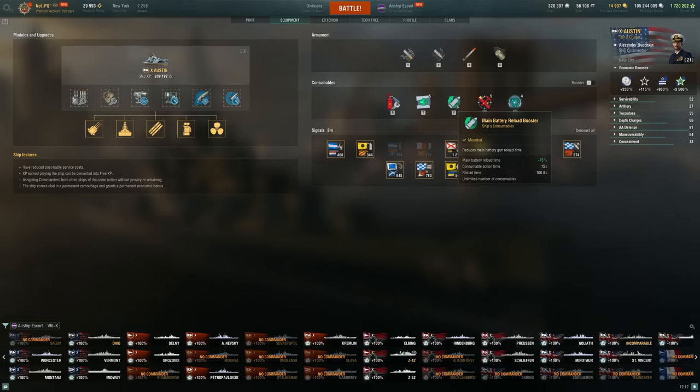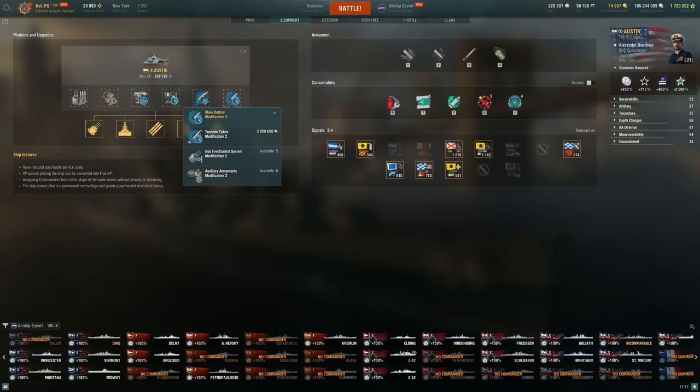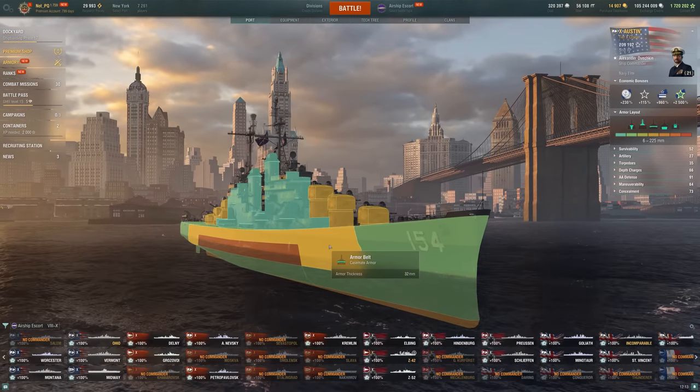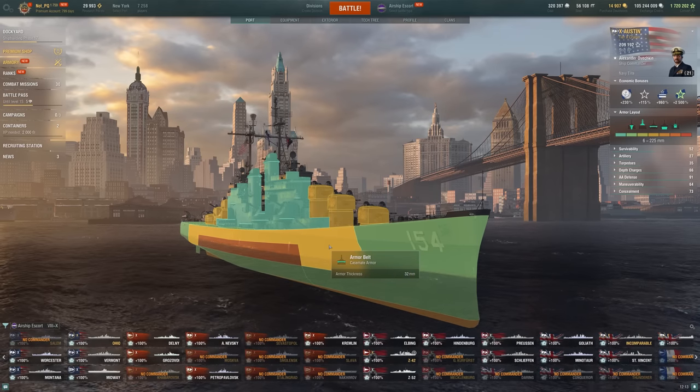It's just tough to plan around this reload booster sometimes — 106 second reload. So you basically have 106 seconds to get yourself into another good position to burst down someone for 30,000 or 40,000 HP. The torpedoes — we did an insane amount of damage to that Borgone with them. They deal 19,000 damage each and they travel 10.5 kilometers. Austin is no joke. Here are the upgrades I've gone with — I really don't see a need to go with extra range. This Airship Escort mode, the weird ships and builds and combinations you can run is so much fun. Such a breath of fresh air for World of Warships.